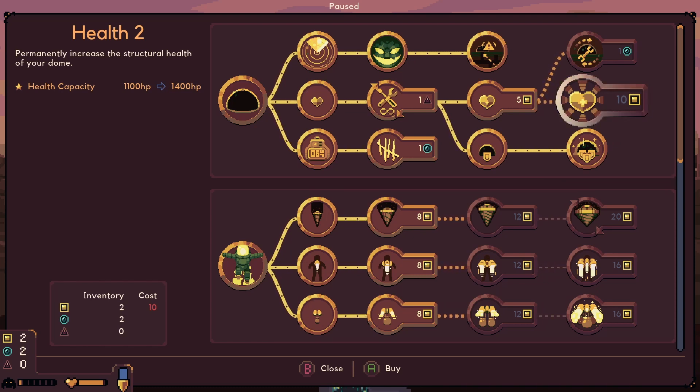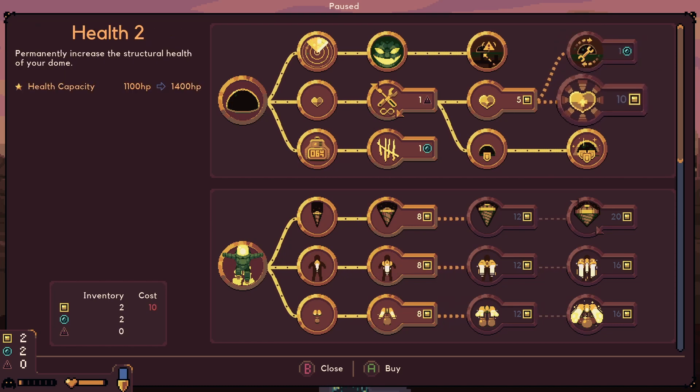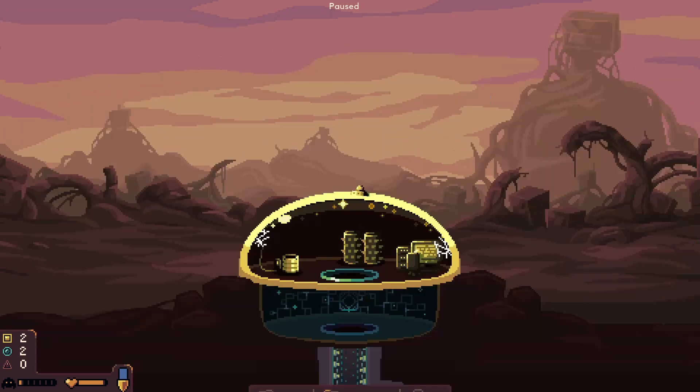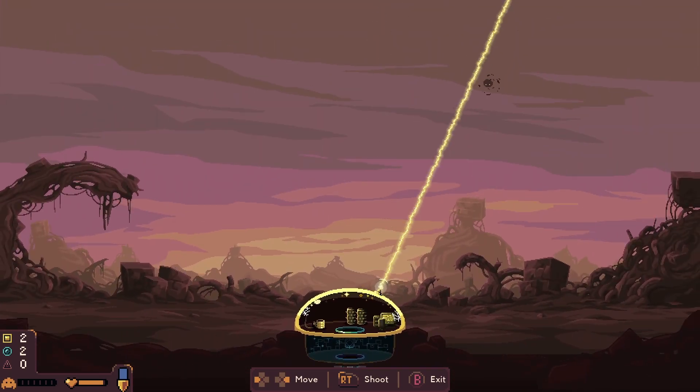Ten would permanently increase the automatic repair — the dome will automatically repair if it's about to be destroyed and it has enough cobalt to repair. Could I have to get this first? I love the laser sight.